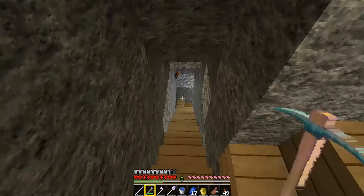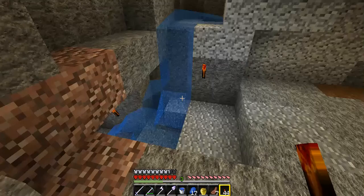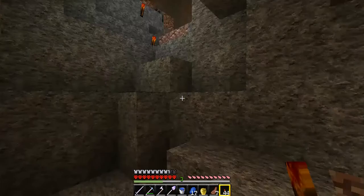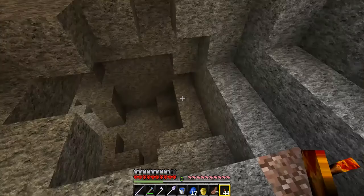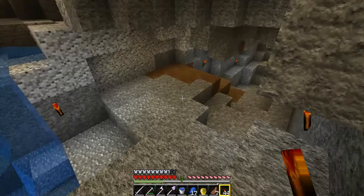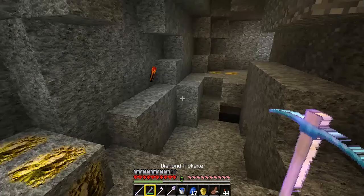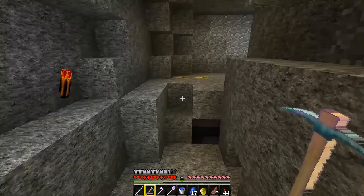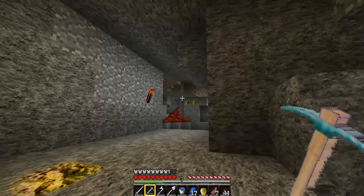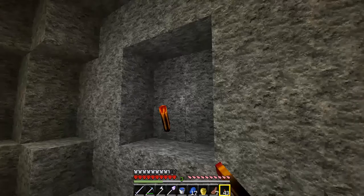I'll catch you back upstairs once I get the five or six levels we need for Sharpness two. So I came back down. We came up this way and saw this great big gigantic cave with all the iron and coal, and there was this one direction we didn't go. I came over here to see if there's more iron or something — and there's gold. And wait for it — there's more gold. And yeah, there's more gold. And lava, because everyone needs lava. And a whole new section of the cave.